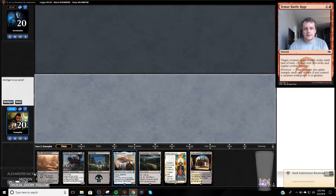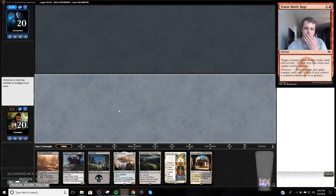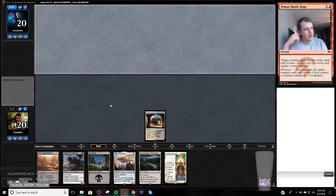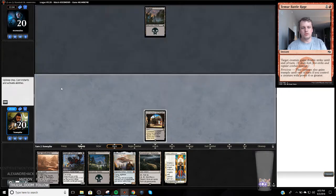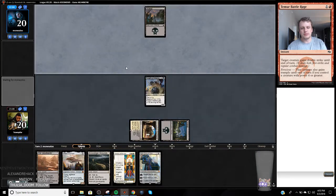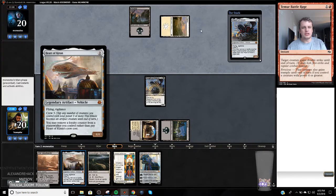I would like to play first. Yeah, this hand is pretty good — can't cast History of Benalia but such is life. I'll probably lead off on the Knight of Malice over the Heart of Kirin. Yeah, I definitely will lead off on Knight of Malice. I took this from an 8-and-2 list at the Pro Tour — one that did very well. I just tweaked one thing so far: I cut a Knight of Malice for another Fatal Push, just to be able to remove some creatures.